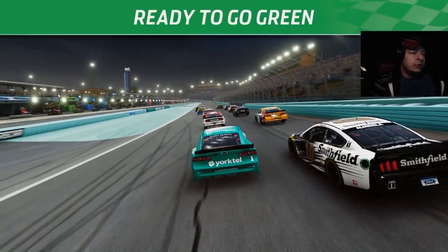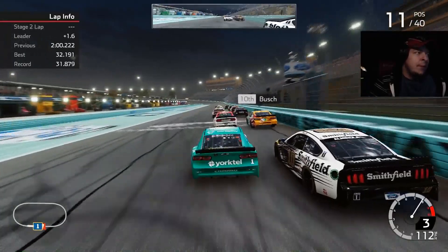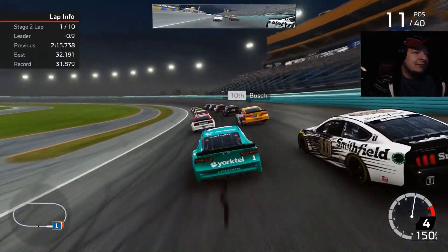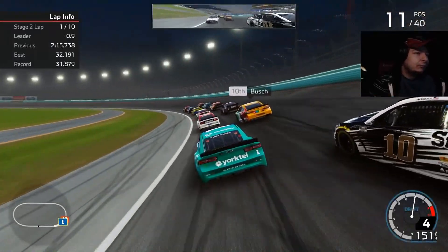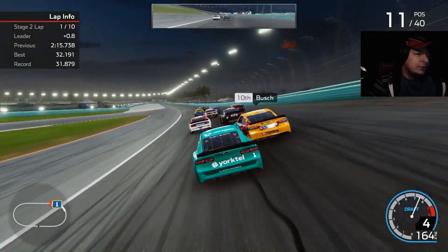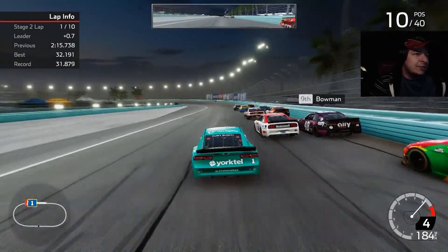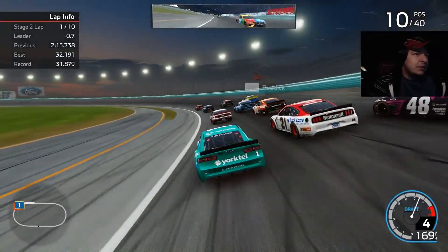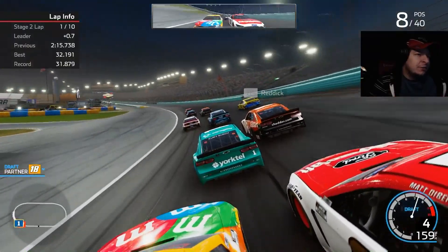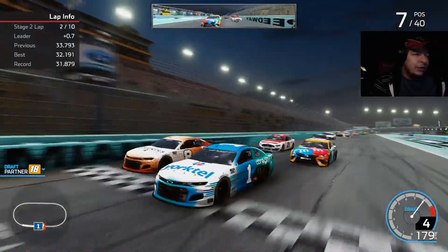Stage two should be our really good one — we should be able to gain a lot of spots with better track position. It seems like nobody could pull away from each other so they'll be tightly knit together, meaning we should easily get a top five and gain even more points on Denny. Brad's like 30-something back and didn't gain much on us anyway. Thanks to Kyle Busch for the push — brotherly love, isn't that adorable.